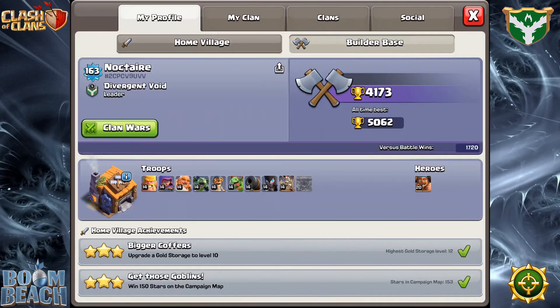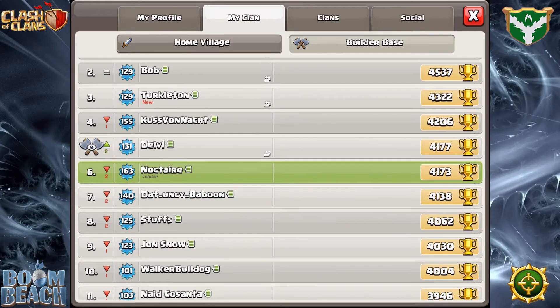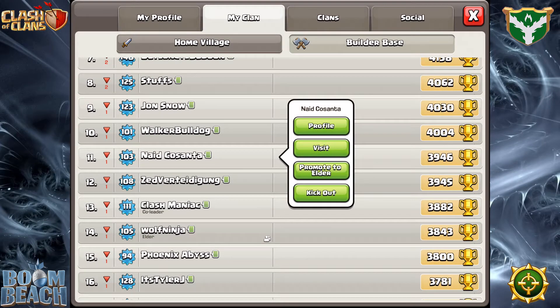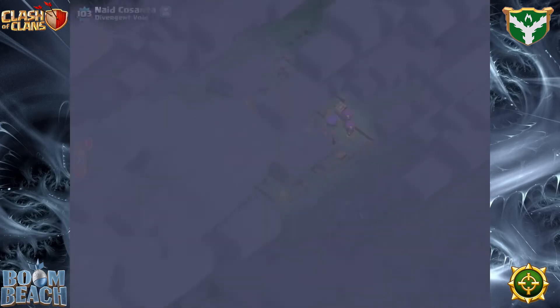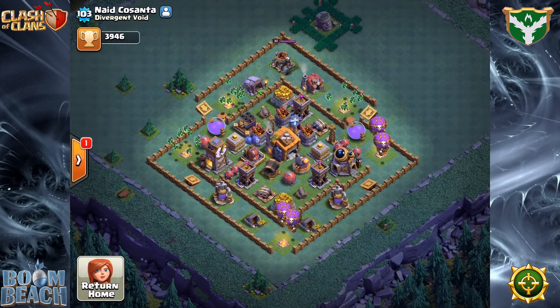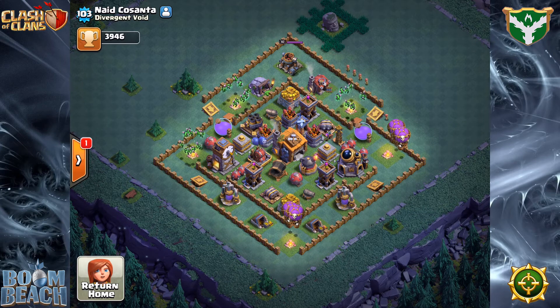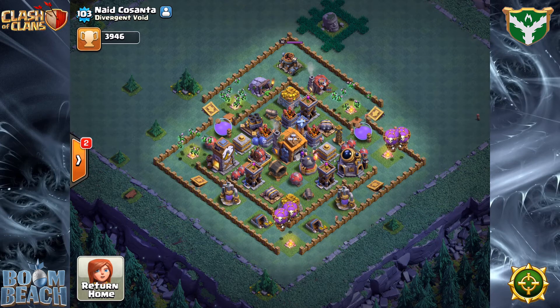We're going to start off with the first base that I ran. I don't have it up right now because I think it works better at the lower levels of Builder Hall 7, the earlier runs, but I do have it on Naiko Santa. This is my first diamond base that I ran at Builder Hall 7 overall. Loved this base — it did great. Early on, I got well above the 4,000 trophy marker. Can't say enough good about it. You'll see it's got the typical strong hub, which is what you're going to see in all of these designs. That is the best way to design a base in the Builder Hall.